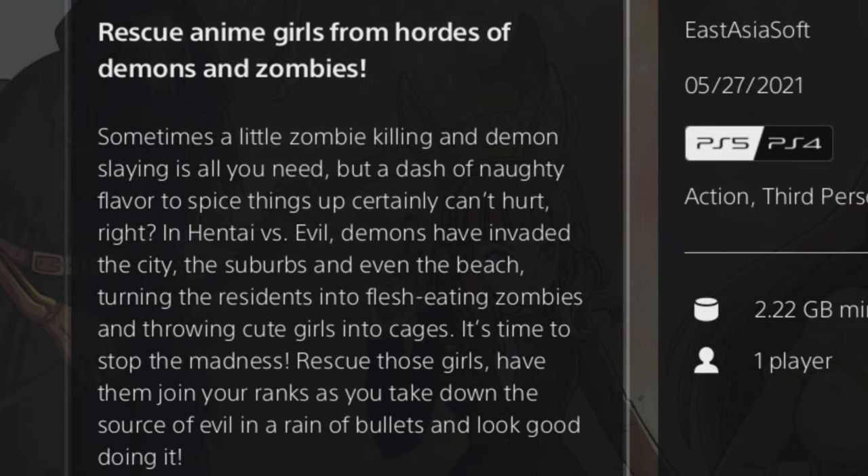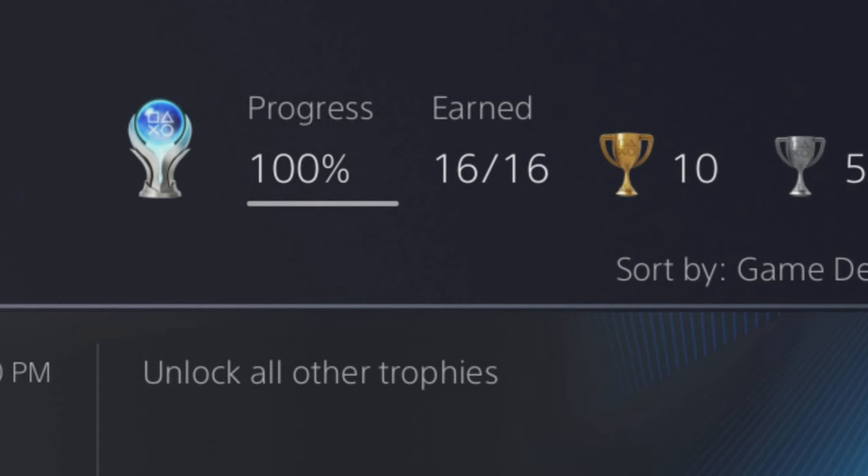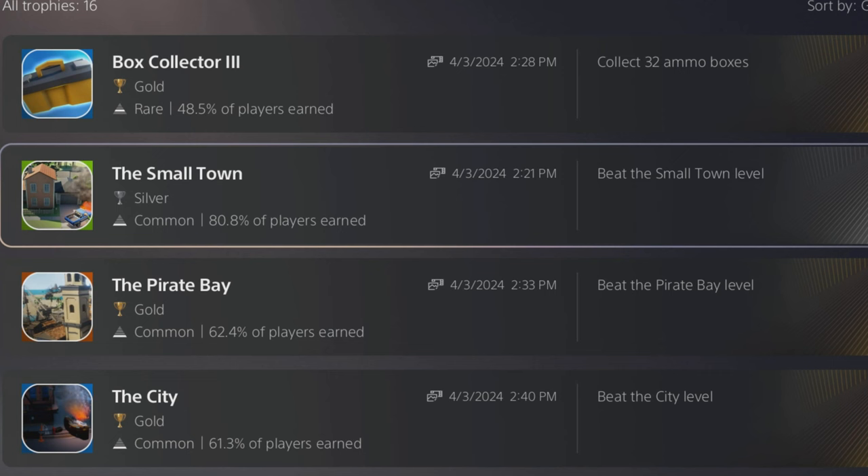In Hentai vs. Evil, demons have invaded the city, the suburbs, and even the beach, turning residents into flesh-eating zombies and throwing cute girls into cages. The game features three playable customizable characters. It has 16 trophies total — majority are gold trophies to boost your PlayStation trophy level. 46.4% of players got the platinum trophy called Weapon Master. There are trophies for collecting stuff, killing zombies, and beating maps.